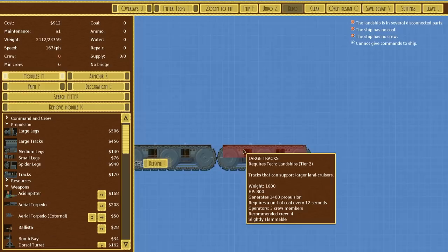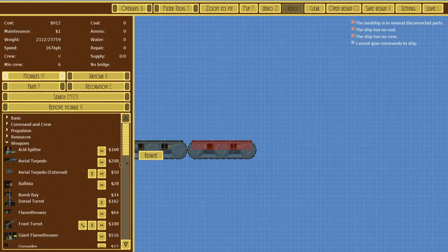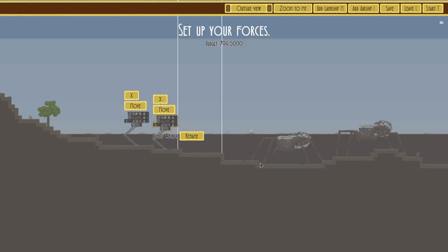How about two sets of the large tracks instead? That would give us a lot more health, but it depends on how the enemy works. If it is boarding, like I think it is, then we're going to need units. Let's just throw some things together and have a quick test — we're going to go straight into the mode and see how these enemies even work.